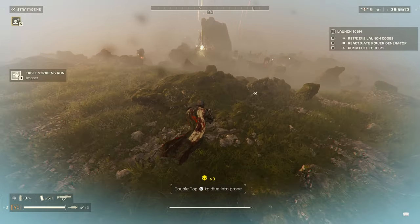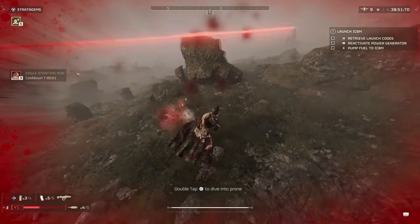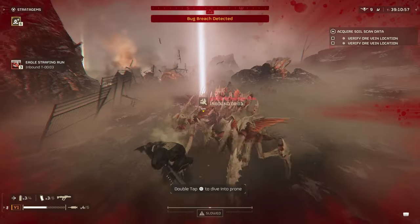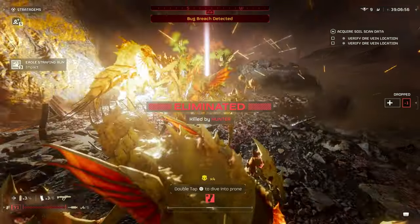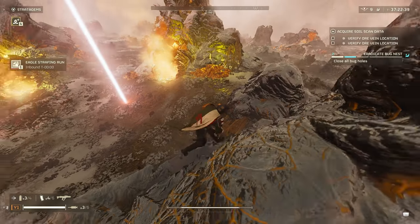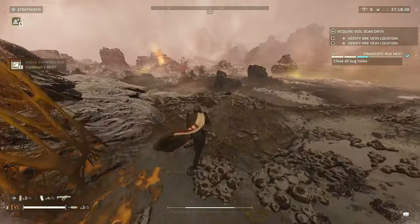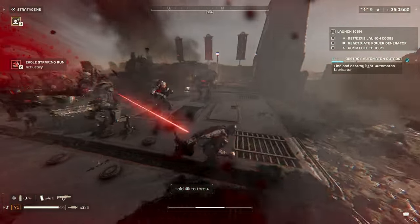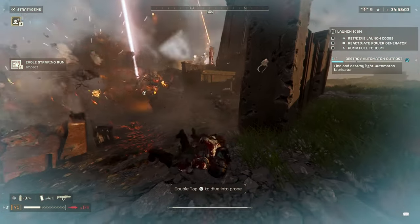For the Eagle category, we have the Strafing Run. This limited stratagem is alright — it can do mid-tier crowd control. The biggest issue is that the firing path is a small straight line that doesn't hit targets very well unless there's a dense quantity of them. It may perform better on eradication missions, and I wouldn't advise trying to use this on heavy enemies as it's not really going to do much damage. One cool thing is it can take out bug nests, though I wasn't able to get it to do the same on automaton outposts, which it may be able to with the right angle.